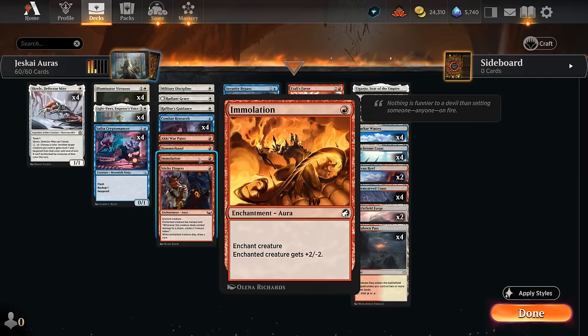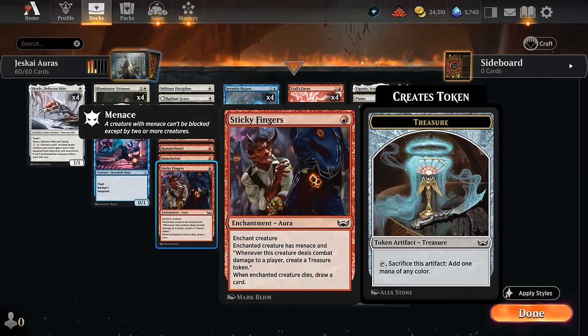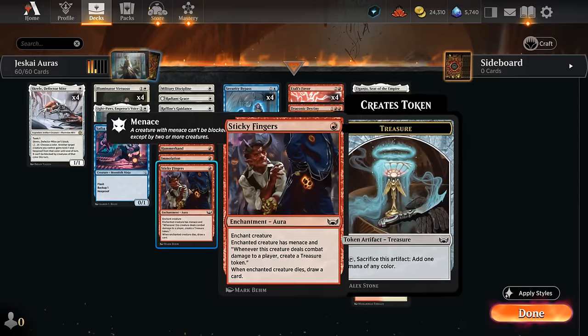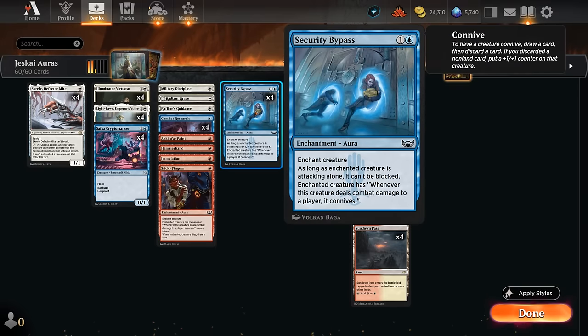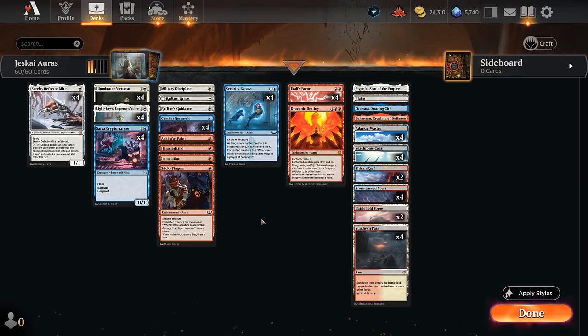I've also tried a build with more untapped red mana on turn one and more copies of Immolation for extra interaction — that's another valid approach. Sticky Fingers can also fix our colors: if we only have blue and white mana, we can get Light Paws going with a one-mana blue or white enchantment, then find Sticky Fingers to start making Treasure and unlock our red mana. Menace can be helpful, and if the enchanted creature dies we still get to draw a card. Note that most auras in Standard are actually removal spells — you don't want to search those up with Light Paws to enchant Light Paws itself, though casting Immolation on an opponent's creature can still trigger Light Paws. Just don't Immolation your own Light Paws before increasing its toughness, or it'll die before you can search up another aura.